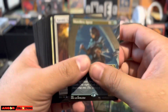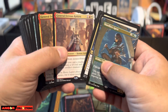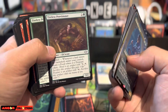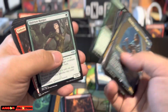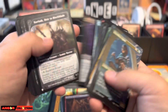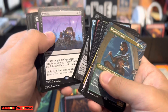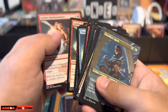These are the rares and uncommons that I did scan. We got Karmic Guide, Kaalia, Patriarch's Bidding, Provisioner, Dragon Rage Channeler, so all the powerhouse commons. Unholy Heat, Counterspell, Goblin Bombardment, Magmatic. And then we got Core Lash, Black Blade, Persist, Cursed Totem, Profane Tutor.